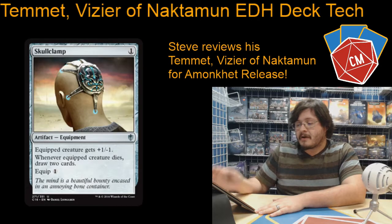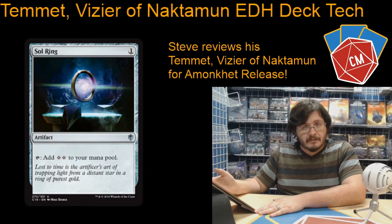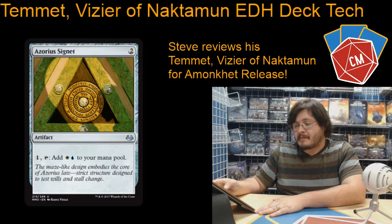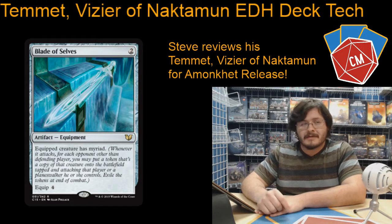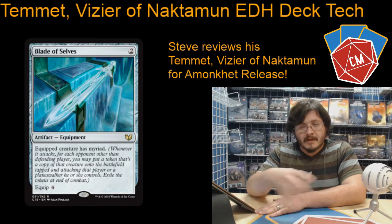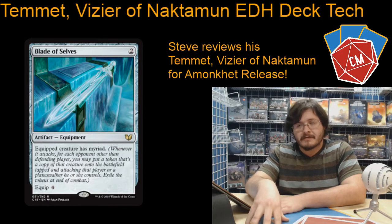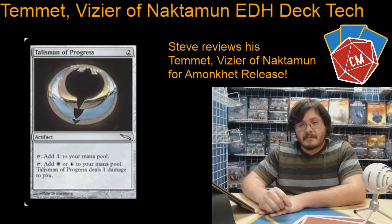Okay, so we're going to move on to our artifacts. We've got Skullclamp, of course — just being able to sack those little guys and draw two cards is great. Then we've got Sol Ring, of course. Azorius Signet for a little bit of ramp. Blade of Selves — this card is amazing here. Once again with that enchantment that doubles your tokens, the other side of those tokens you get to keep, so you just make an army. Then we've got Talisman in Progress, more ramp.